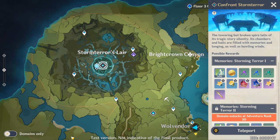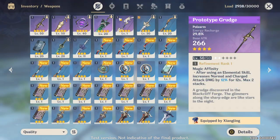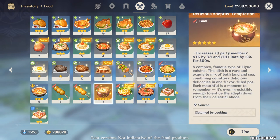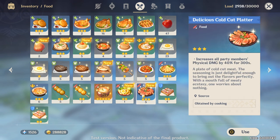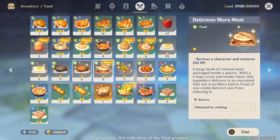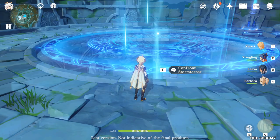Like any hard encounter, make sure to come prepared. Bring a bunch of healing items and also buffing items. Cooked food items are really useful — you can get attack and crit ones, physical damage ones, as well as offensive and defensive food buffs. You can also bring healing regen food. These are all really useful against this encounter.